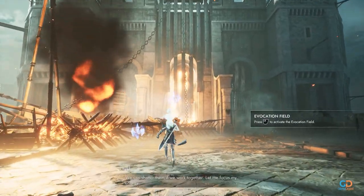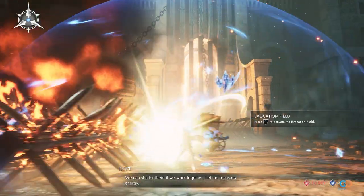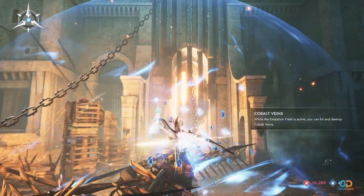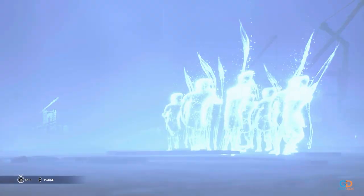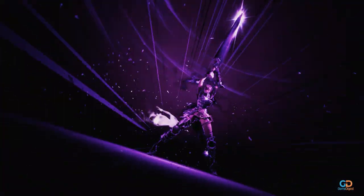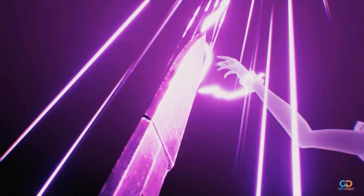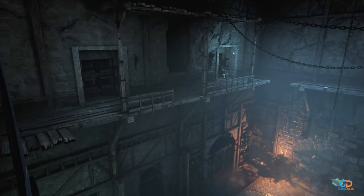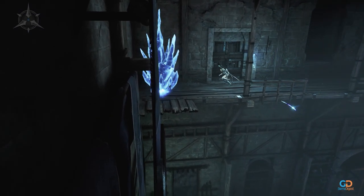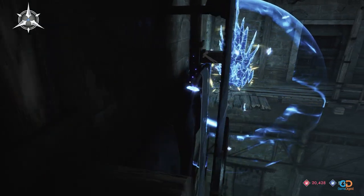Note that more Cobalt Crystals are given in this chapter since it is here that the Evocation field was first introduced. You can skip the cutscenes to complete the chapter faster. Also, having the Rapture State and the Hand of Retribution is a huge plus to make your runs faster. Just make sure to check every spot for those hidden crystals so you can have higher shard gains.